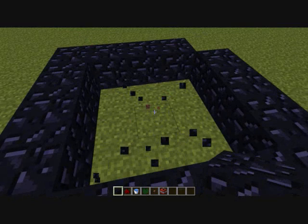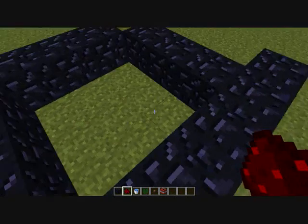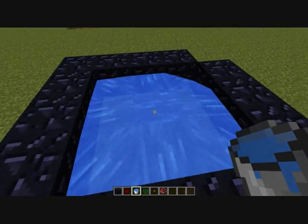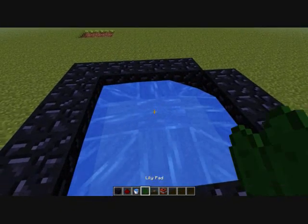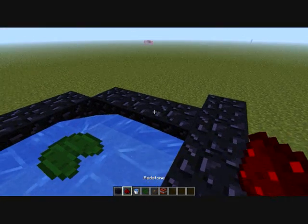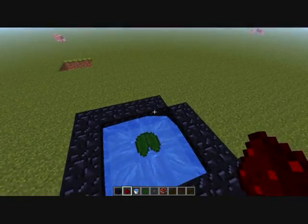Then put water right in the middle of it. Something happened, so first thing I'm going to need to do is put a water bucket in the middle. And then put a lilypad right in the middle of that. And then get some redstone and surround the whole thing.